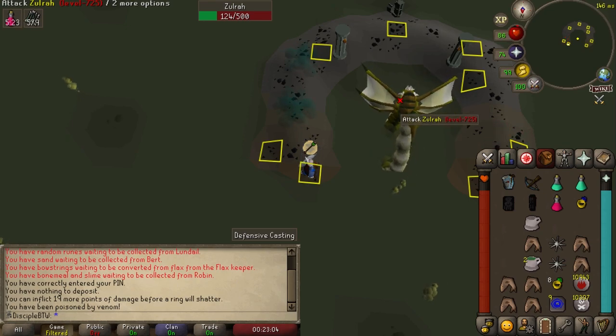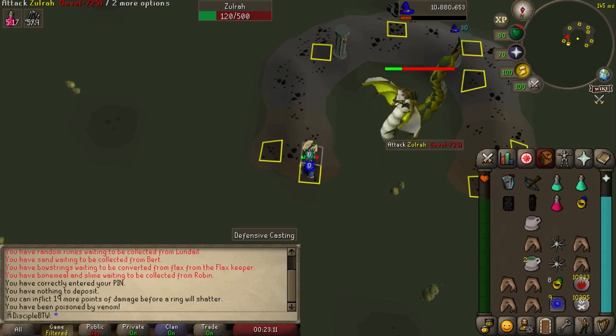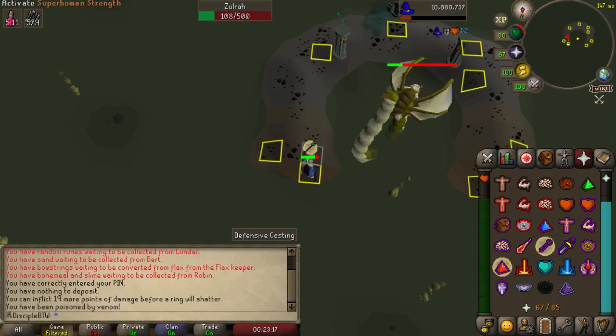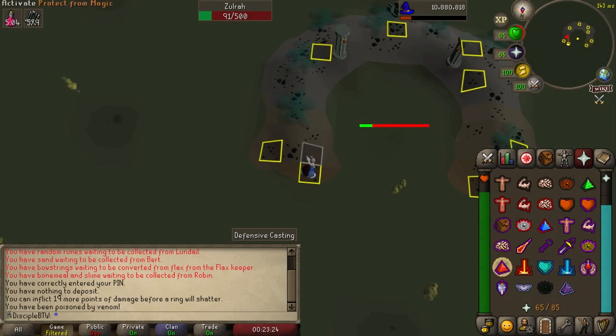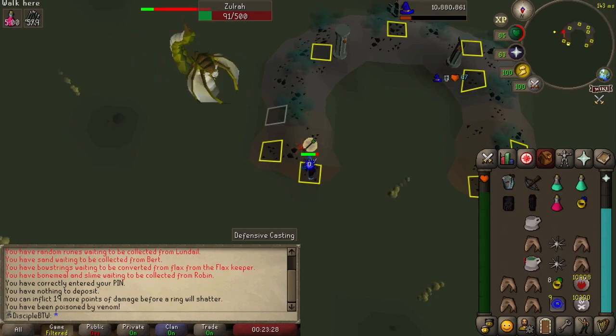Venom isn't going to deal that much damage to you immediately — it takes a while to stack up — so you don't always need to remove it the instant it comes in. Instead, I try to use a Guthix Rest in combination with a shark or a Karambwan while Zulra is changing phases so that I don't lose much DPS. If I know there's a phase where I'm not going to be attacked by Zulra or a snakeling for a while, that's when I'll use the super anti-poison to get rid of the poison altogether. Otherwise, I'm pretty happy to just tank that 6 points of poison damage.